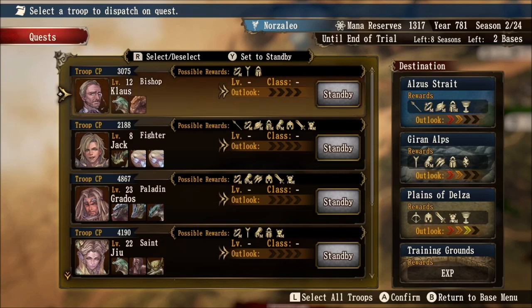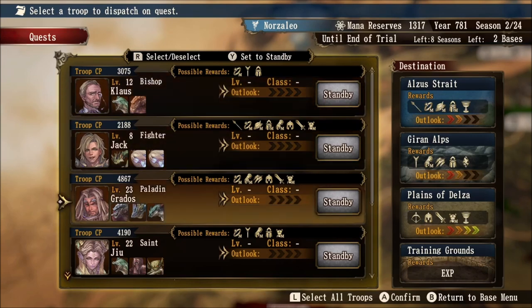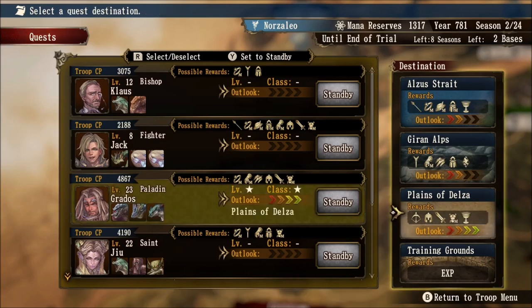Looking at our list of knights, notice how we have icons next to possible rewards. Grados' possible rewards include monster collars, monster gloves, claws, helmets, swords, and monster armor. The 'M' next to gear piece icons simply means those gear pieces are for monsters. However, if you're looking for something more specific — like a class-up icon — on the Plains of Delza you'll notice a chalice on the far right and a bow symbol on the far left. These location rewards are not specific to Grados, but if he quests there he has a chance of picking those up as well. You also have a chance to pick up free monsters depending on your Outlook rank.